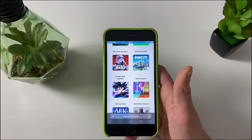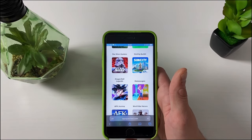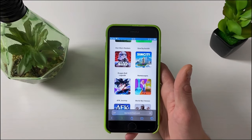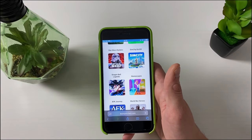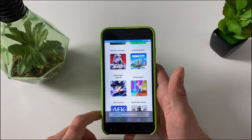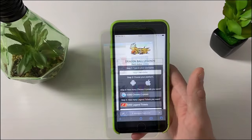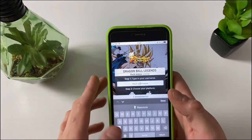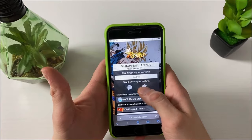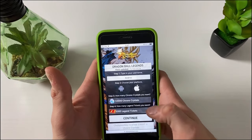We need to have the Dragon Ball Legends mobile game up to date because this all works on online servers — we will be overwriting the Dragon Ball Legends hack with our already existing mobile game and receive those free chrono crystals and free legend tickets. Right here we only need to enter our username, then select the platform we are on.